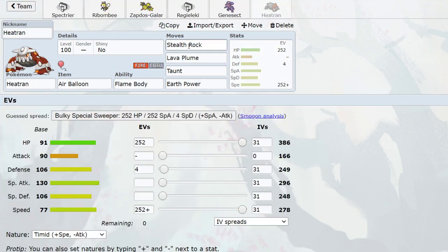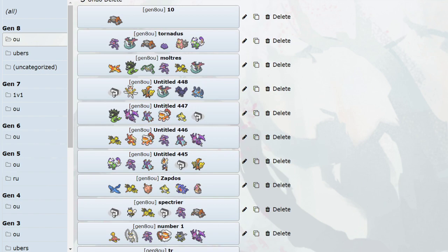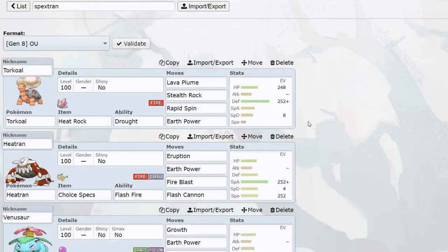In Generation 7, this was Heatran's most used set — magma storm trap, dispose of fat teams, and it could really destroy balance very easily. This set runs stealth rock, lava plume, taunt, earth power, and magma storm on an air balloon — it's a defensive take. Having stealth rock Heatran is just really really nice. Nobody has ever said Heatran's bad at getting up stealth rocks — he's the best stealth rocker ever. He threatens too much, he's very good at putting rocks up and keeping them up. But Heatran also got something special — eruption.